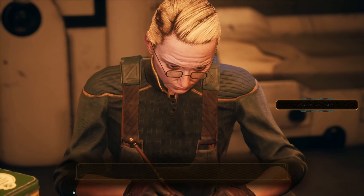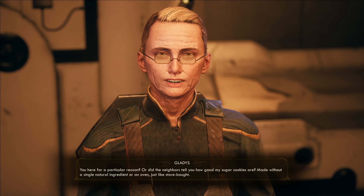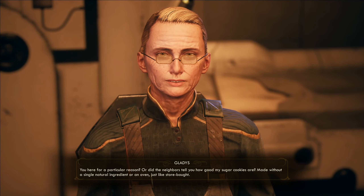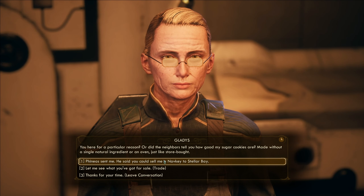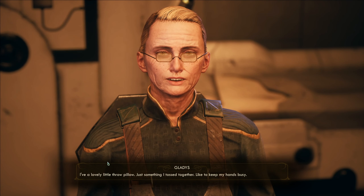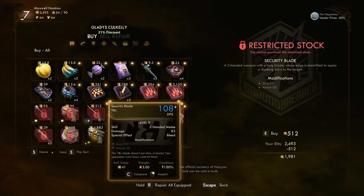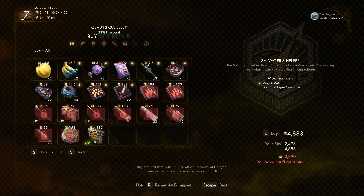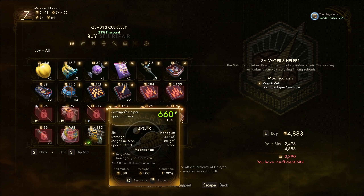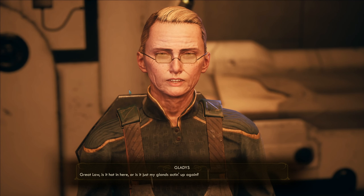That was bad. Let's go talk to this lady — Gladys. 'A stranger come knocking on a poor old woman's door — you here for a particular reason or did the neighbors tell you how good my sugar cookies are? Made without a single natural ingredient or an oven, just like store-bought.' Phineas sent me, he said you can sell me a nav key to Stellar Bay. She has restricted stock — security blade — and the price is 4883 bits. Not a chance.